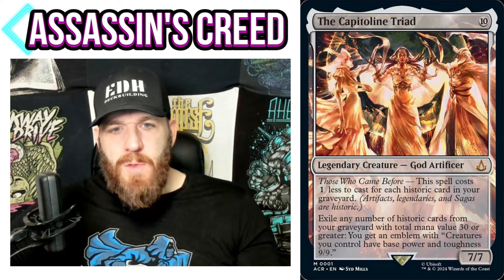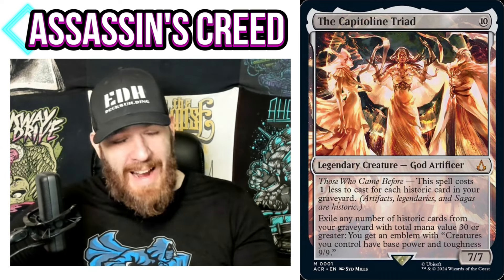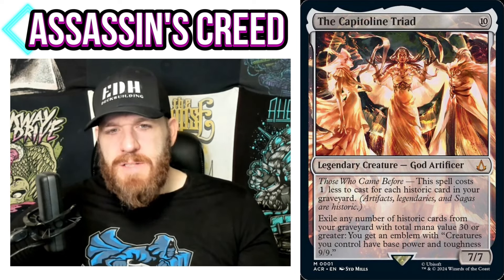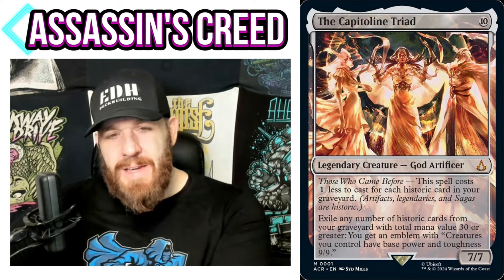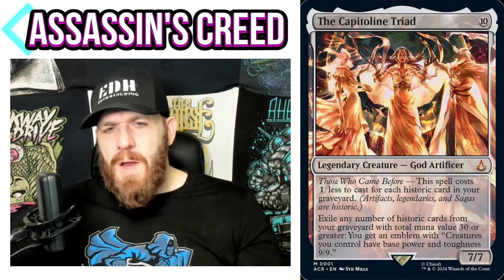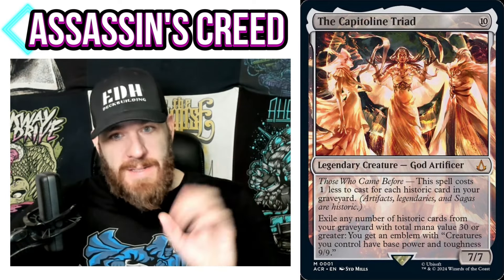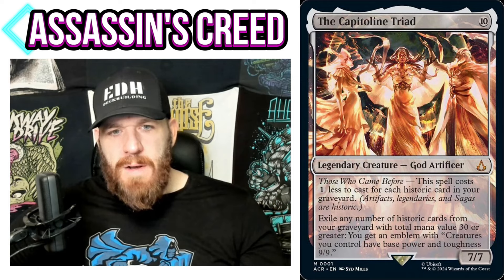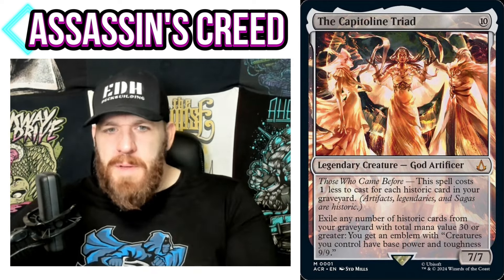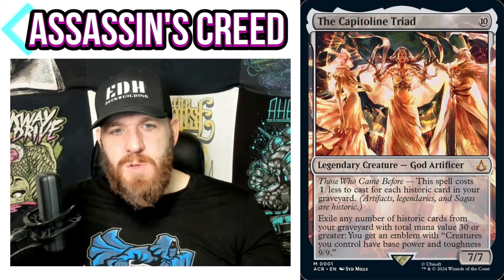That ability really leans towards a discard/looting theme. Exile any number of historic cards from your graveyard with total mana value 30 or greater and you get an emblem: creatures you control have base power/toughness 9/9. You could put this in the 99 of a lot of decks — even a saga tribal deck where you exile a bunch from your graveyard and now all your creatures are 9/9s. It's an emblem so it's not going anywhere. It's essentially a win condition.